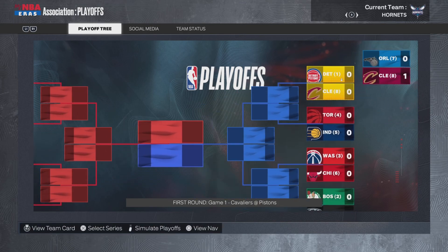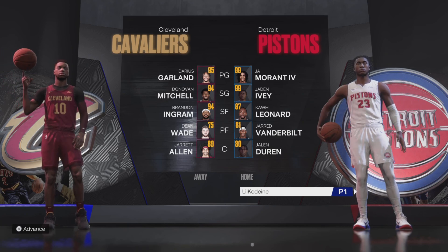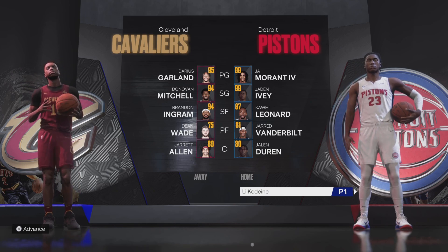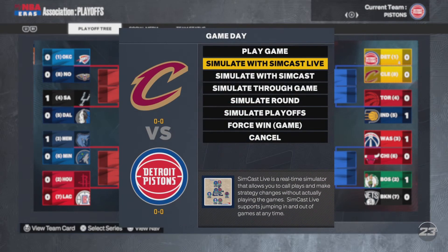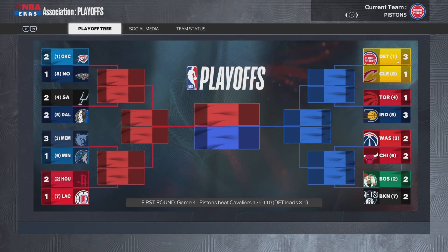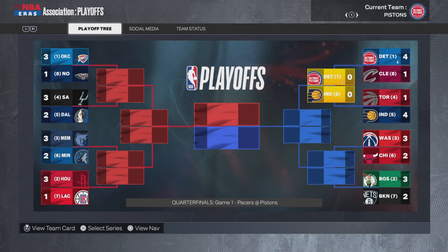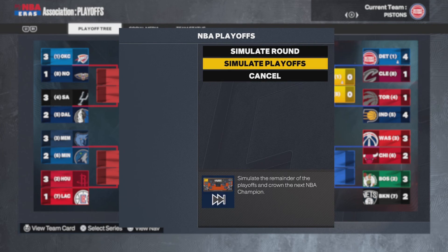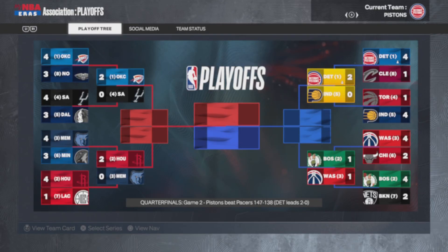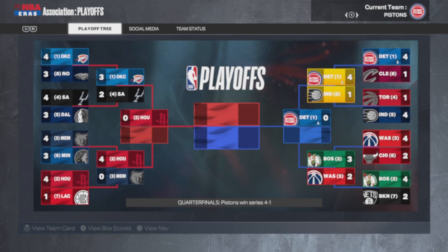Detroit is the only team that made the playoffs besides the play-in. The Hornets lose in the play-in. The Pistons are the number one seed with Ja Morant IV, Jaden Ivey, and an old Kawhi Leonard. But they're going up against Donovan Mitchell, Brandon Ingram, Darius Garland, and Jarrett Allen. I don't know how Detroit is better. That Cavaliers Big Four was better than the Detroit Big Four, and Detroit doesn't even have the Big Four anymore, and they're still doing really good. They move on in five.